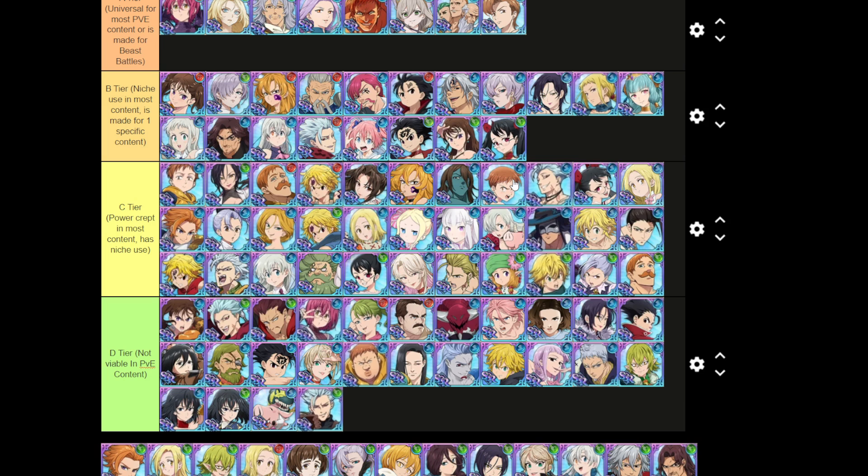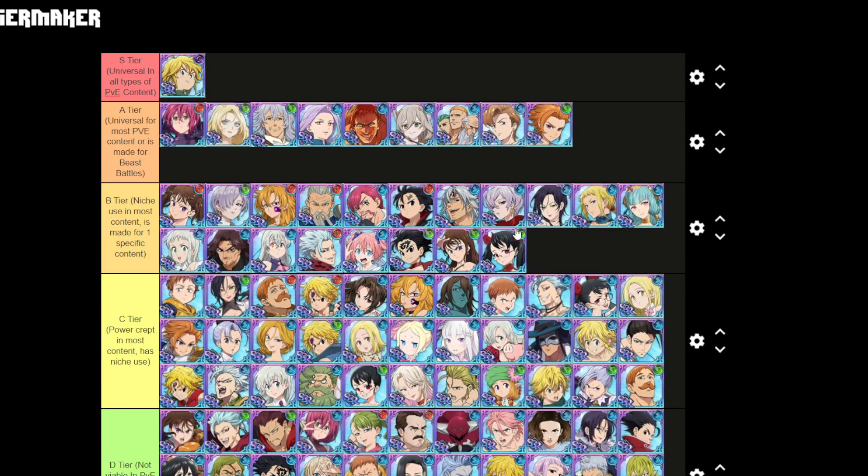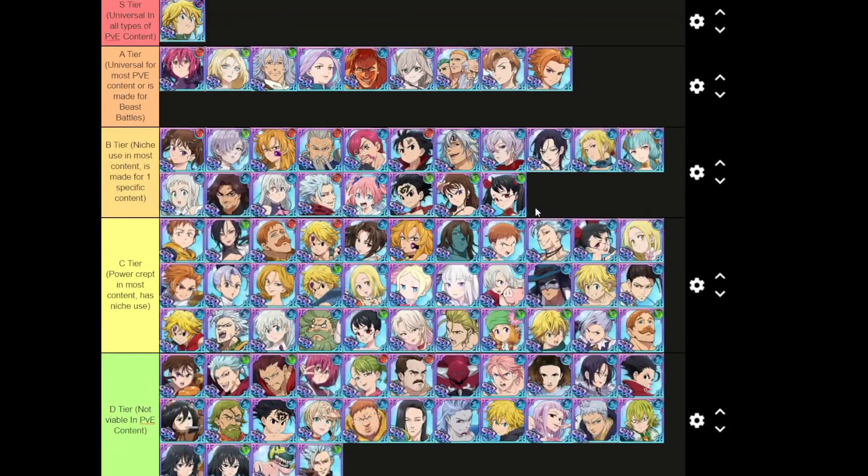I've actually used regular Valenti with King and Green Arthur on school and hottie and was able to beat floor one. Green Arthur is universal in most PvE content — he's good in all demonic beast battles, farming, even guild boss on some teams. He's good in a lot of the content covered in the game.